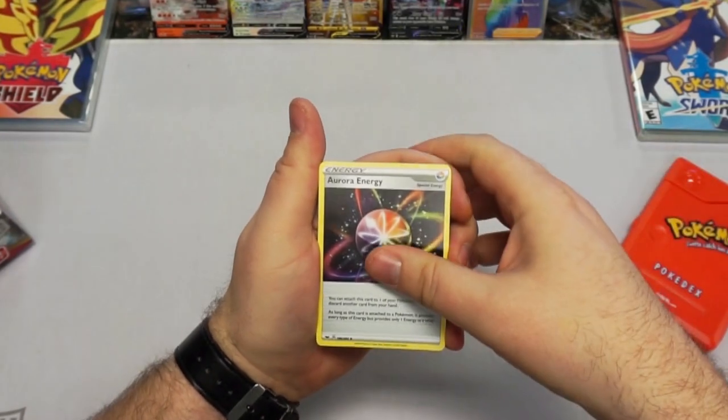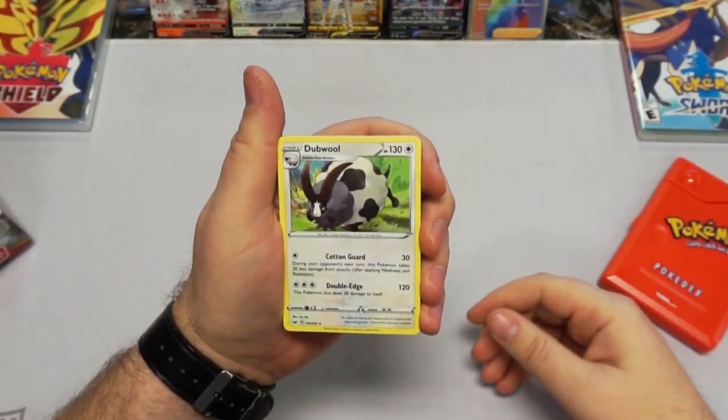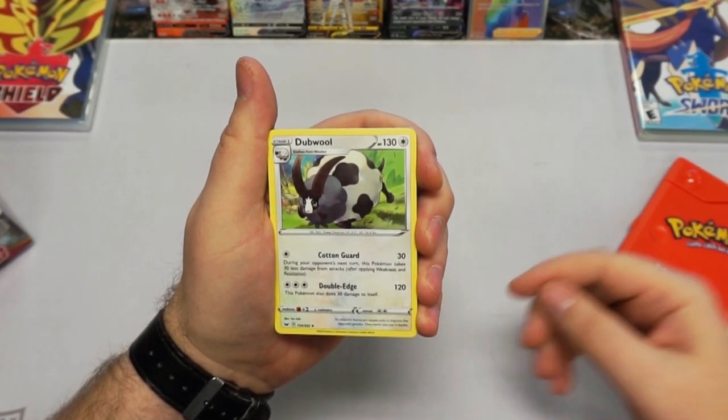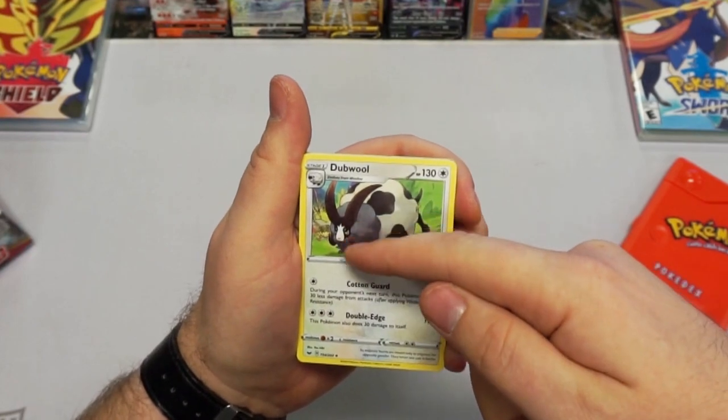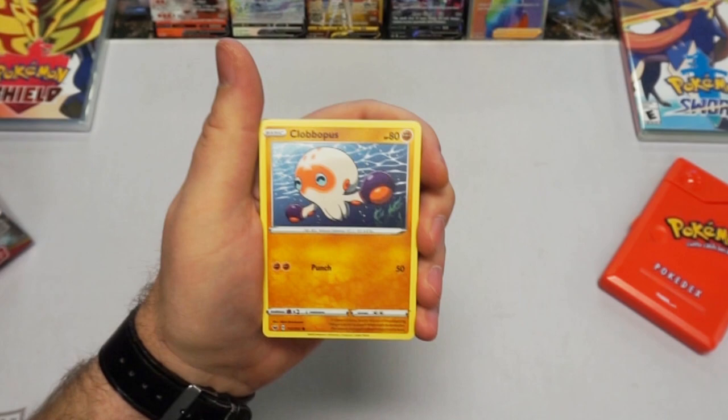Moonberry. Aurora Energy — I always loved those energy cards. A Dubwool — very nice. I had not seen that yet. I really dig that design with that extra set of horns. That makes it go from super cute to freaking deadly right there.